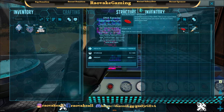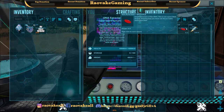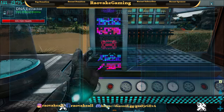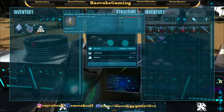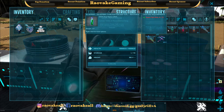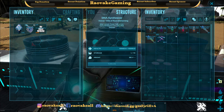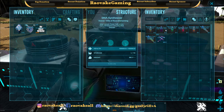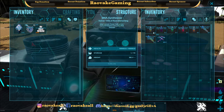What the DNA Extractor does is turn those items into a Petri dish — this is not pure DNA. After that, you go to the Synthesizer. Once you have enough Petri dishes, you can go there and create pure DNA. It needs power cells to run, but you bring the Petri dishes over and you'll be able to craft them.